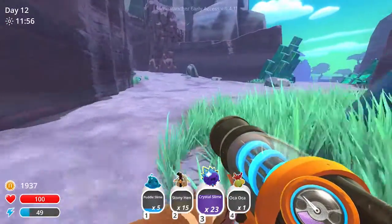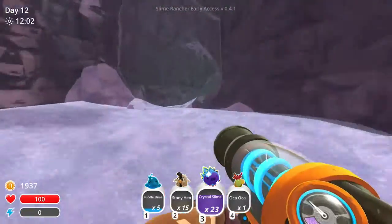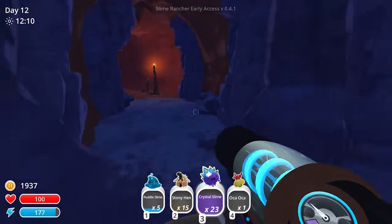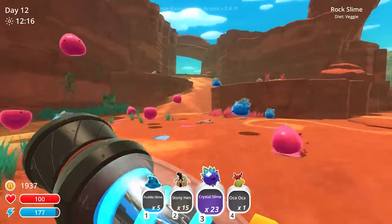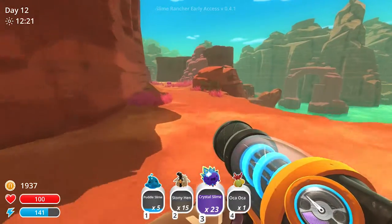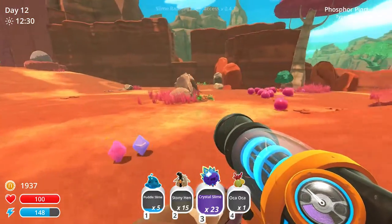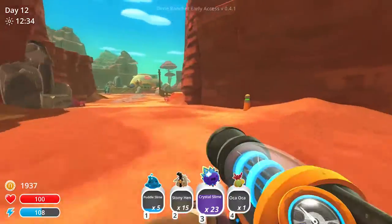Purple is kind of one of my favorite colors - I really really love purple and all its shades. I'm having a lot of different ideas and thoughts. I need a puddle slime area, I need a crystal slime area specifically for the slimes. The puddle slimes and crystal slimes can hang out in the same area because I wanted to put them in the cave. I really wanted to buy the area where I found the teleporter but it doesn't look like it's gonna happen.